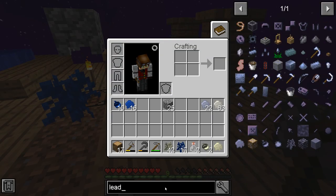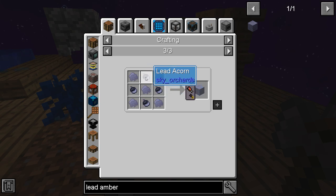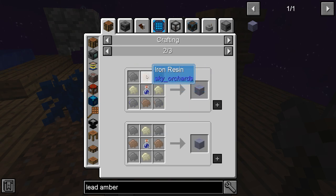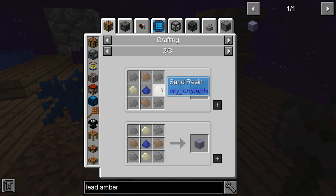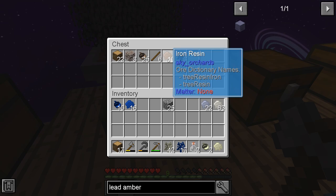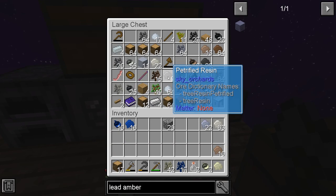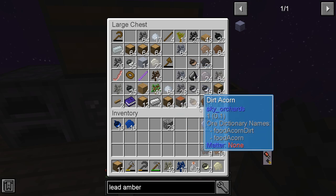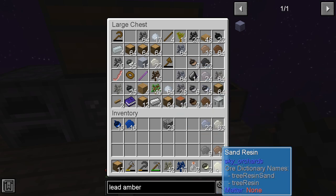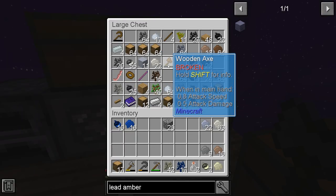So what is lead amber? Lead amber takes — obviously lead resin, we don't have any of that — but it takes iron resin, petrified resin, and sand resin. We've got some iron resin there, some petrified resin here, and some sand resin — not a lot though. In fact, I think we're going to have to get some more sand resin.